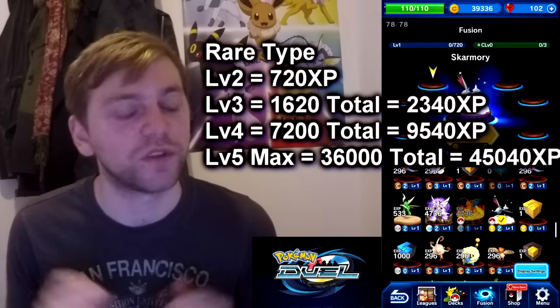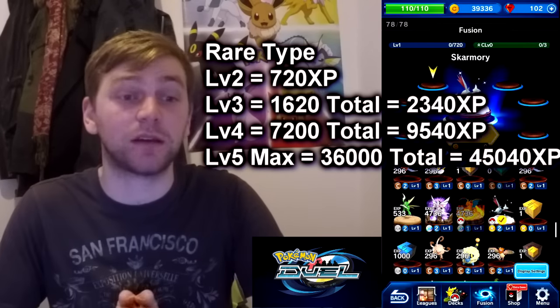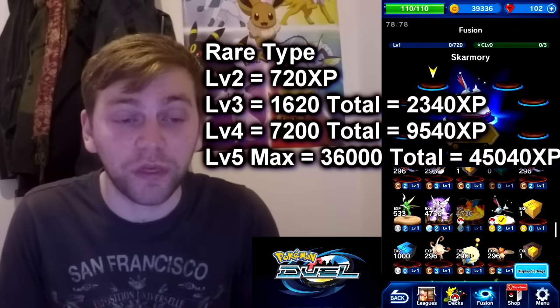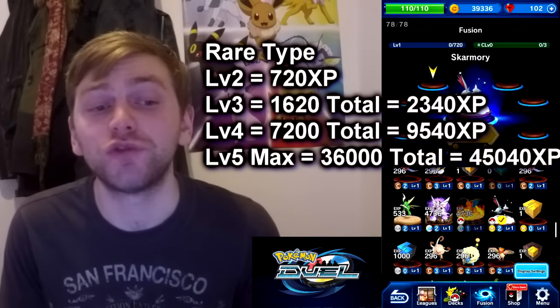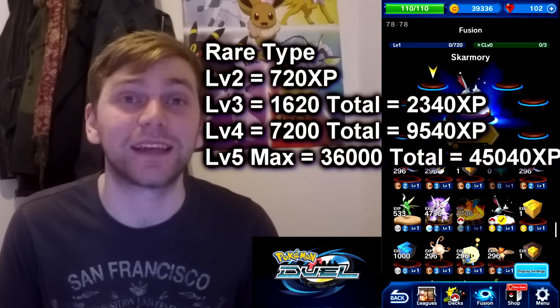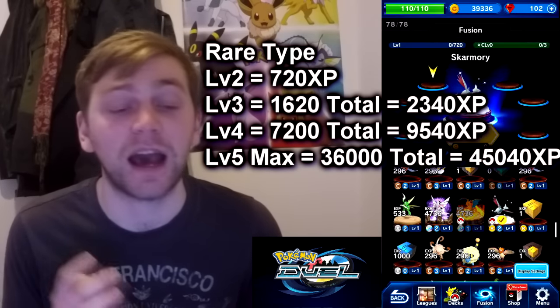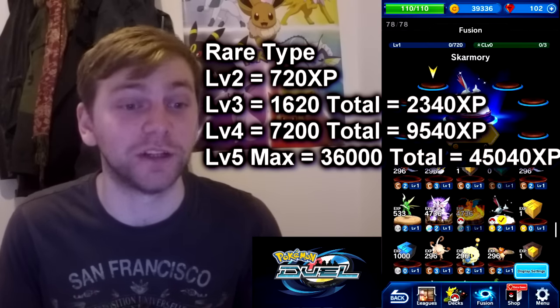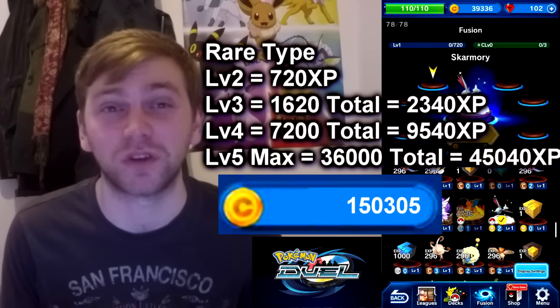Then we go to rare, and there's a big jump here. 720 experience to get to level 2, 1,620 to get to level 3, 7,200 to get to level 4, and a whopping 36,000 to get to level 5 — making a total of 45,040 experience. And that will cost you a massive 150,000 coins.